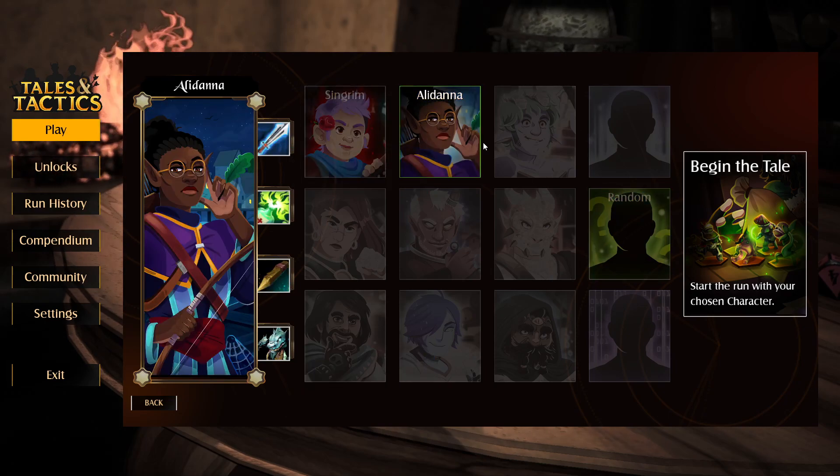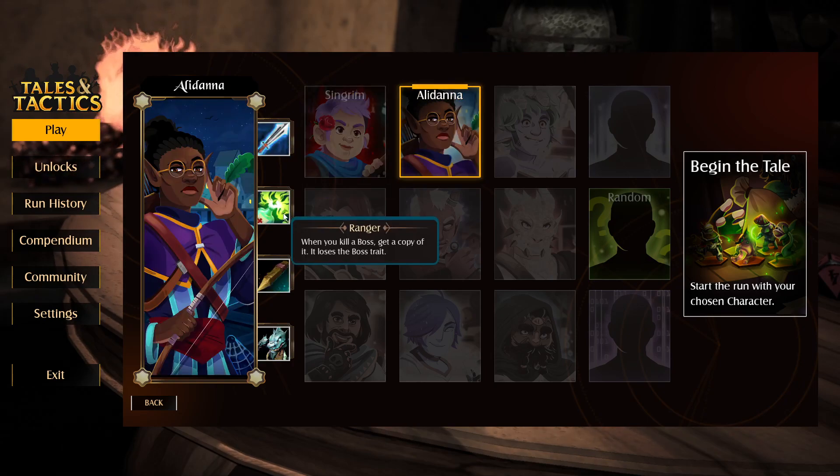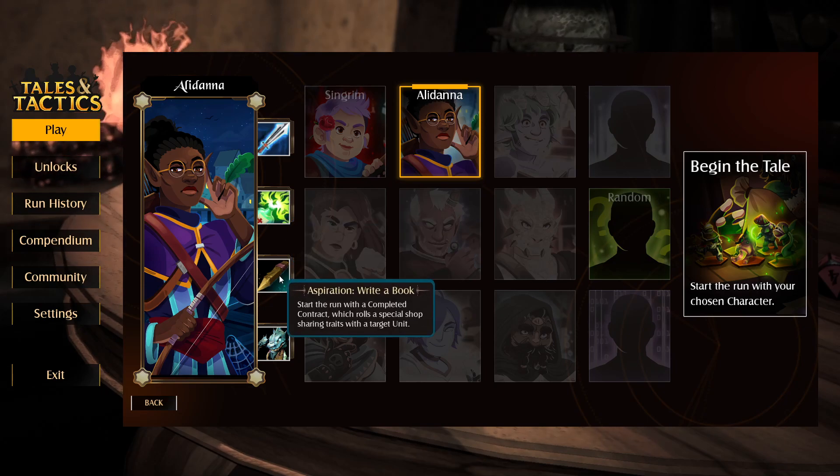Blobber holds the most distant enemy then damages it and slows it. And we can't click on anyone else. Start with rank one of shrine's blessing - is that better than this? When you kill a boss, get a copy of it and it loses the boss trait. Start the run with a completed contract which rolls a special shop sharing traits with a unit - I didn't understand that at all. I think it's an item in your bag and when you use it on a target unit it makes a special shop - it changes the shop to only show units that share traits with that unit. Okay I think we pieced it together.